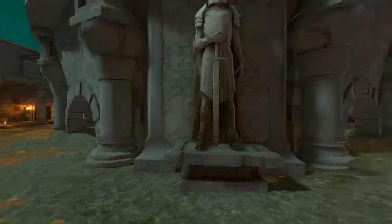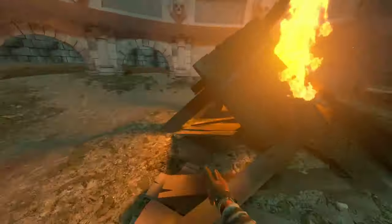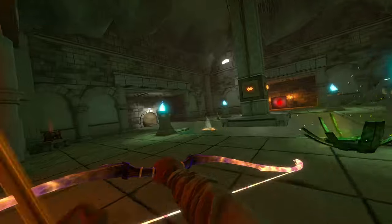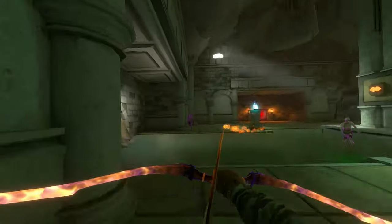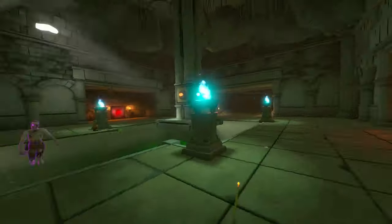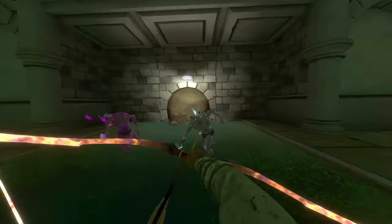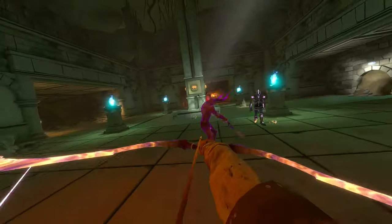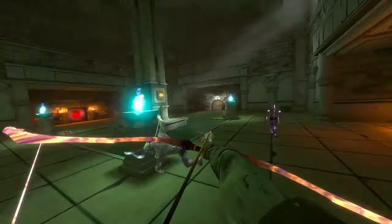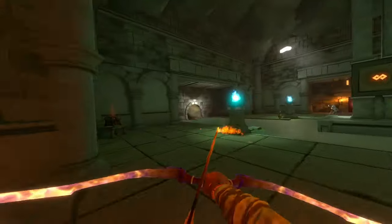I think I'm going this way. There's sometimes a key in this fireplace too but this time it was like there or something. Okay, another room. Fire guy, ice guy — dead. Hitting all the shots. I was just running into that guy, that was stupid. I swear these ice imps have like invulnerability frames or something when they're running and doing the charge.